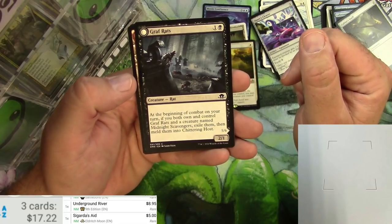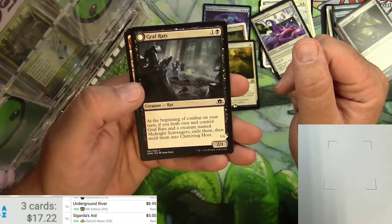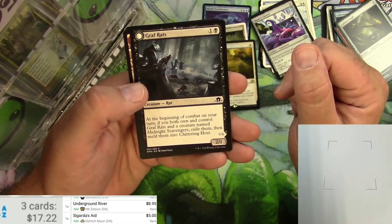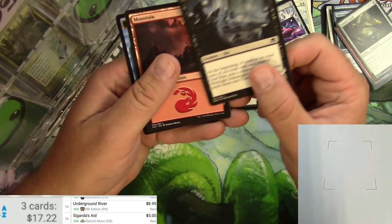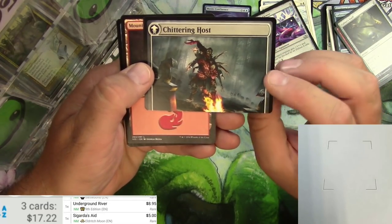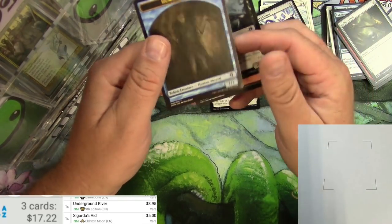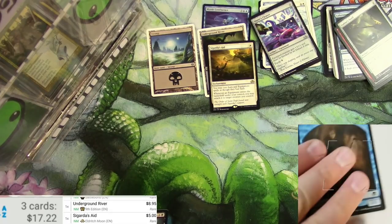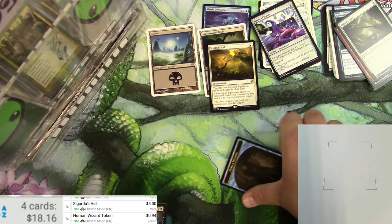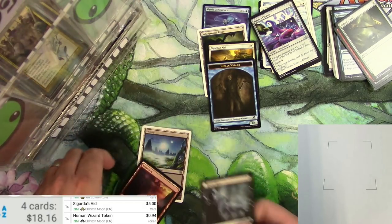The Graf Rats here seems just like an ordinary 2/1 rat creature, right? Nope. If you combine it with the Midnight Scavengers, you can exile them and turn it into the Chittering Host — it's like a mega monster creature, pretty cool. The Human Wizard token — I think the Docent of Perfection makes that. Not bad for a token. We're going to pull that one too.